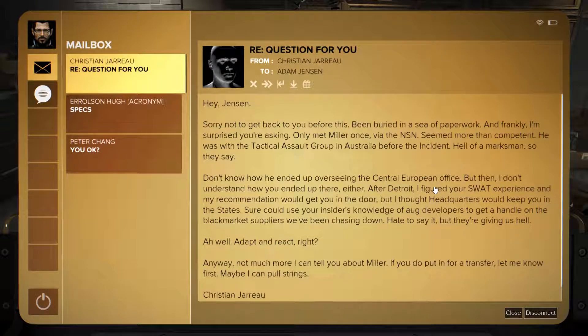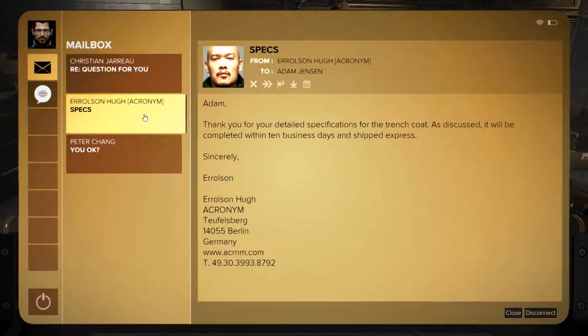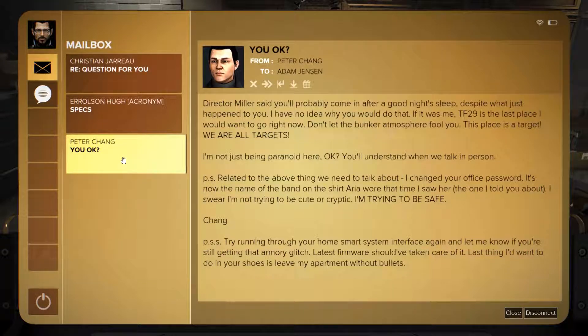Let's access the computer. No mail? Oh, there is mail. 'Hey Jensen, sorry not to get back to you before this, been buried in a sea of paperwork and frankly I'm surprised you're asking. Only met Miller once via the NSN, seems more than competent. He was with Tactical Assault Group in Australia before the incident — hell of a marksman, so they say. Don't know how he ended up overseeing the Central European Office, but then I don't understand how you ended up there either. After Detroit, I figured your SWAT experience and my recommendation would get you in the door, but I thought headquarters would keep you in the States. Not much more I can tell you about Miller — if you do put in for a transfer, let me know first. Maybe I can pull a few strings.'